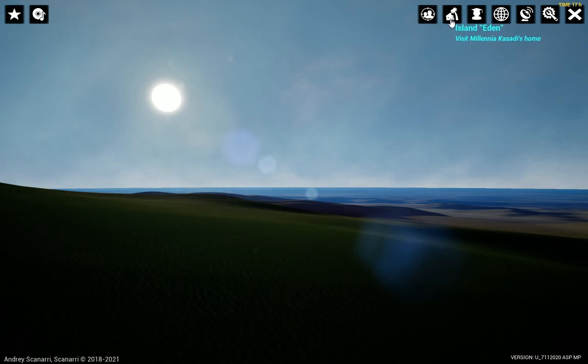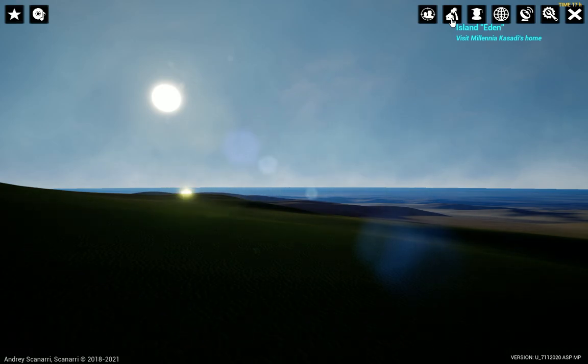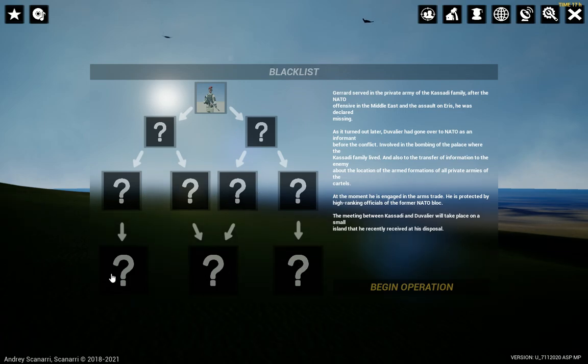The two new buttons are Island Eden and Blacklist. First is the Island for the main character with some special house, car and some usable items. Second, Blacklist is an alternative storyline where your character tells a personal story and takes revenge on some bad guys who destroyed her house and killed her family.